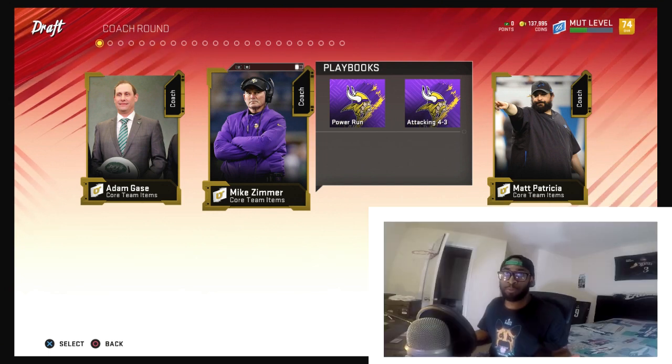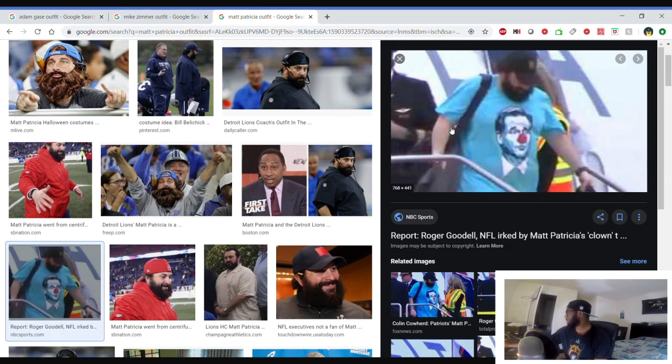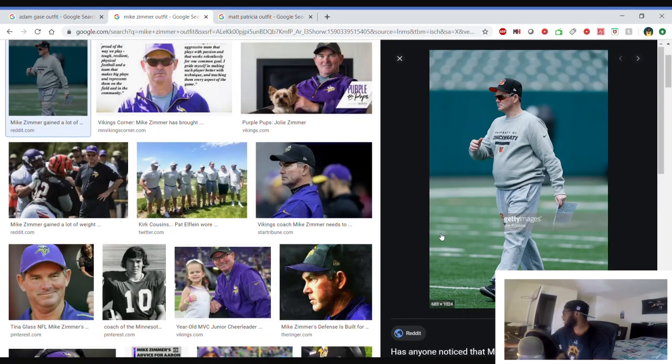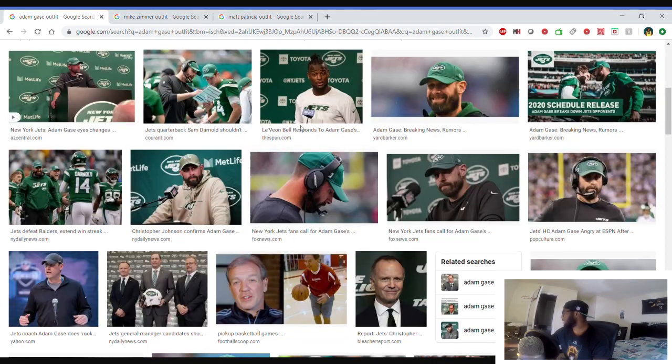Google's not too hip yet — when you type in 'drip' they don't really know what you mean, so I had to type 'outfit' instead. Look at Matt Patricia — that shirt is kind of fire. Mike Zimmer — he got it, at least he tried. And Adam Gates — yikes. I'm gonna have to go with Matt Patricia in round one.